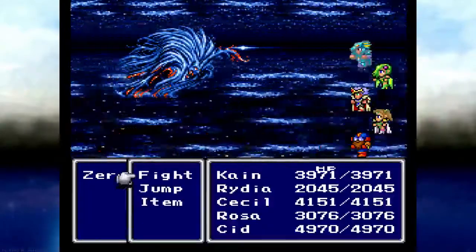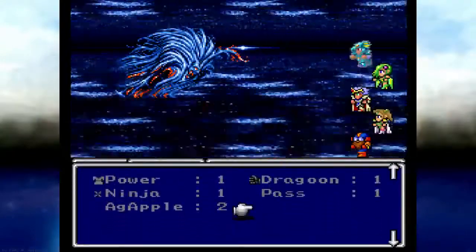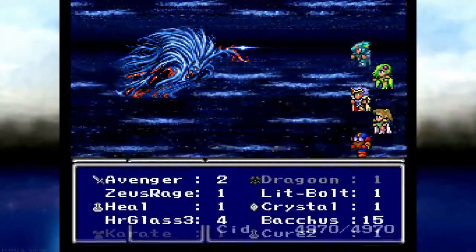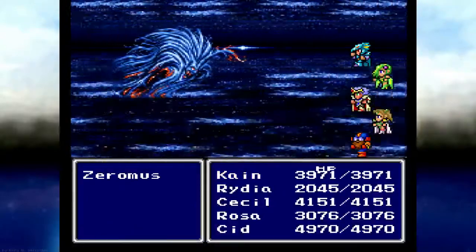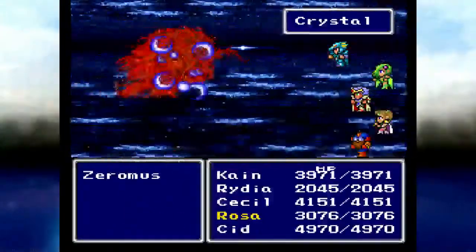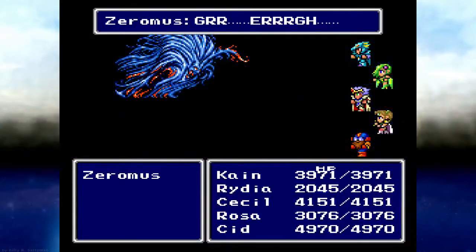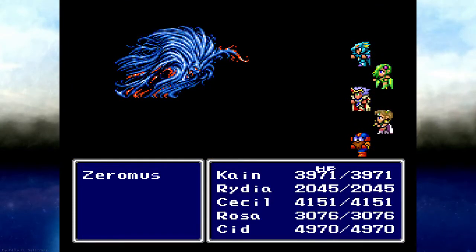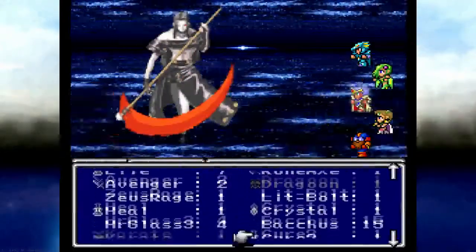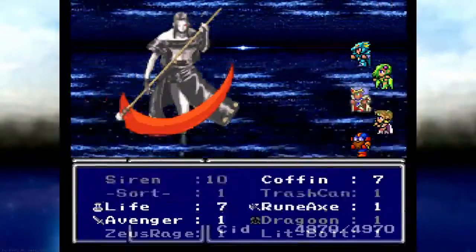I'm actually going to set up first here. Alright, can somebody else get a turn while we're waiting? Oh, Testimus! Hey, I called the name too! Now if you're not familiar, Testimus is from the Guilty Gear series — I believe he is the final boss in the first game.